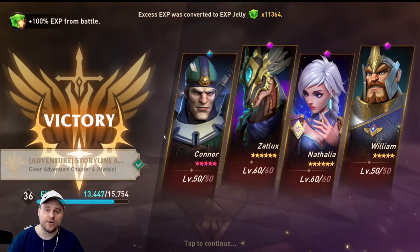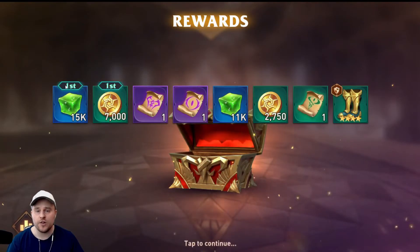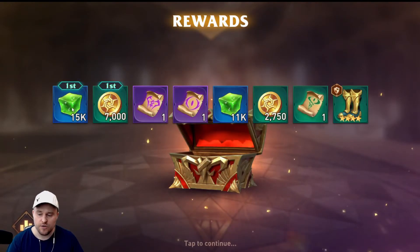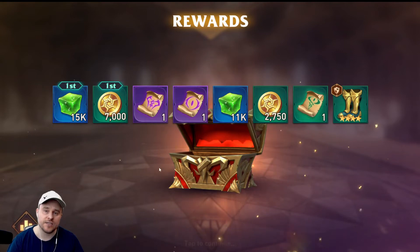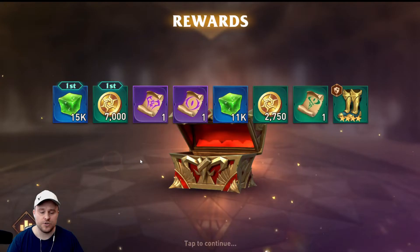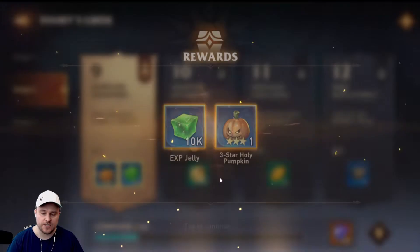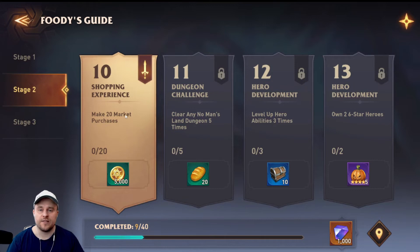We do get an achievement to clear Chapter 6, so we can continue moving forward. Taking a very quick look at our rewards — we do get 15k jelly as a first-time clear, and we actually get 2 level 4 glyphs, which is amazing. Clear Adventure Chapter 6 on Mythic Difficulty — you can see that we get a 4-star pumpkin and 10k jelly. I'm really happy about the pumpkin — that will help me make some more level 5s so I can get some more heroes leveled up.